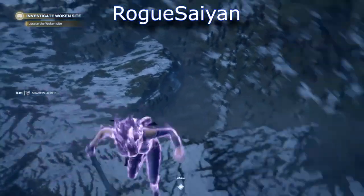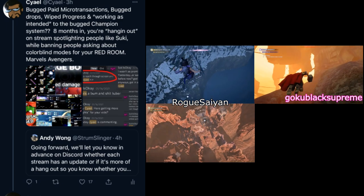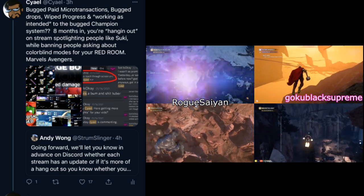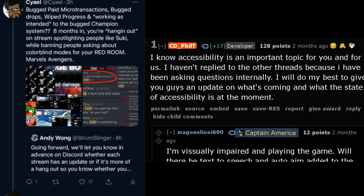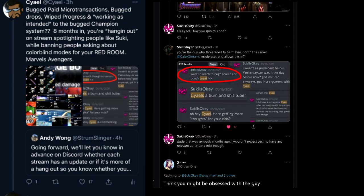On Twitter, in response to Crystal Dynamics' Andy Wong saying going forward we're going to let people know in advance on Discord whether or not the stream has actual updates or is just a hangout, I responded: bugged paid microtransactions, bugged drops, wiped progress, and working as intended for the bugged champion system — eight months in — and you're hanging out on stream spotlighting people like Suki while banning people asking about colorblind modes for the Red Room. And yes, this is that Suki who in the official Marvel's Avengers Discord constantly dropped gems like 'I want to reach through the screen and punch Kyo.' This is a rude spotlight.